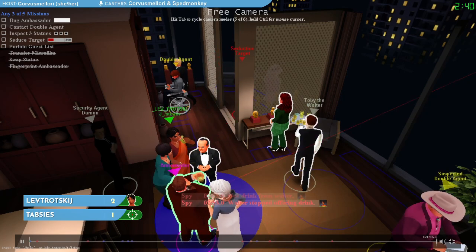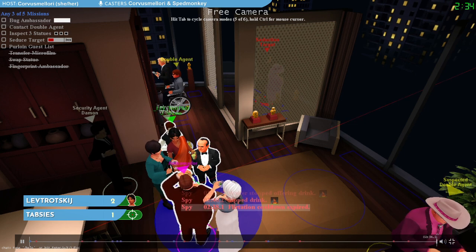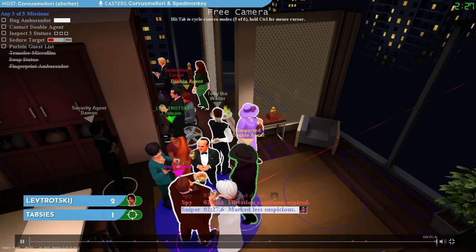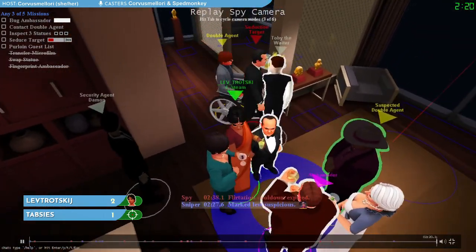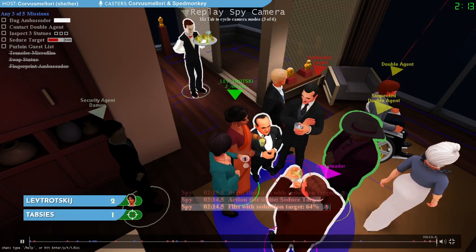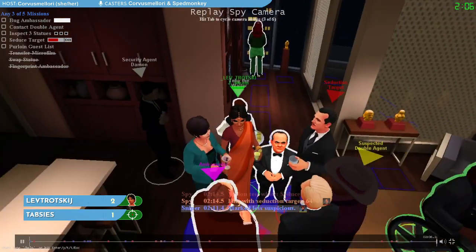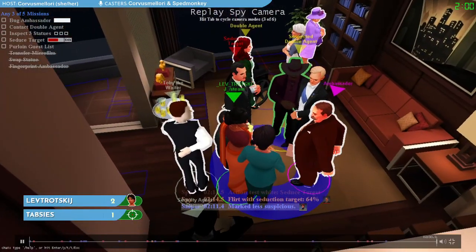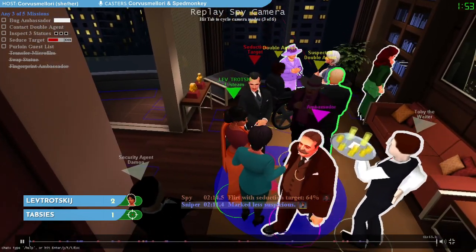Lev Trotsky has a drink and is sipping it in conversation. High Rise is a venue where you have plenty of time, so we're just sitting here waiting for a good opportunity to do more missions. It seems like Lev is staring down the seduction target, really wanting to get that flirt mission complete. The seduction target lands right next to us, allowing us to flirt right away. It's a white test for 64%. Remember we have to get up to 100, and the closer you are to the seduction target when you talk, the more progress you make, but the more the sniper might see you always standing next to the same person.